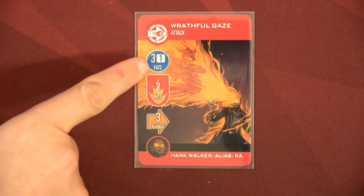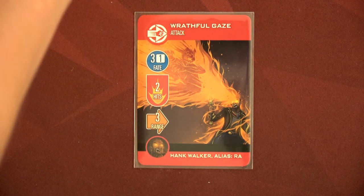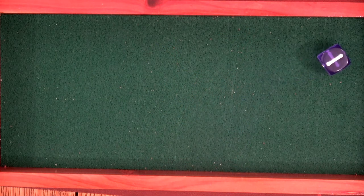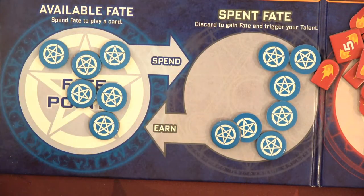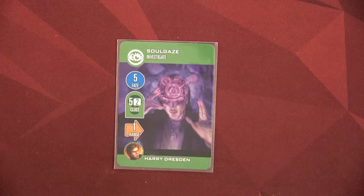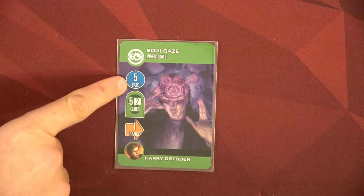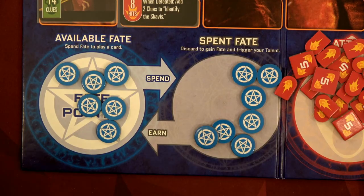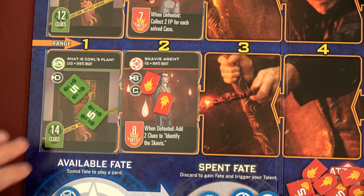I'm going to discard this card for fate points — maybe four back. This is for Hank, who can add one hit to a foe with at least two hits when he discards. We rolled a negative, so that means two fate points back. We'll pull those two back and place a sixth hit on magical wraith. We saved Soul Gaze for Harry — costs five fate — and if we can get seven clues here that would be huge. Rolling two dice: minus. We'll place four clues on what is cowl's plan, but we still need four more clues.